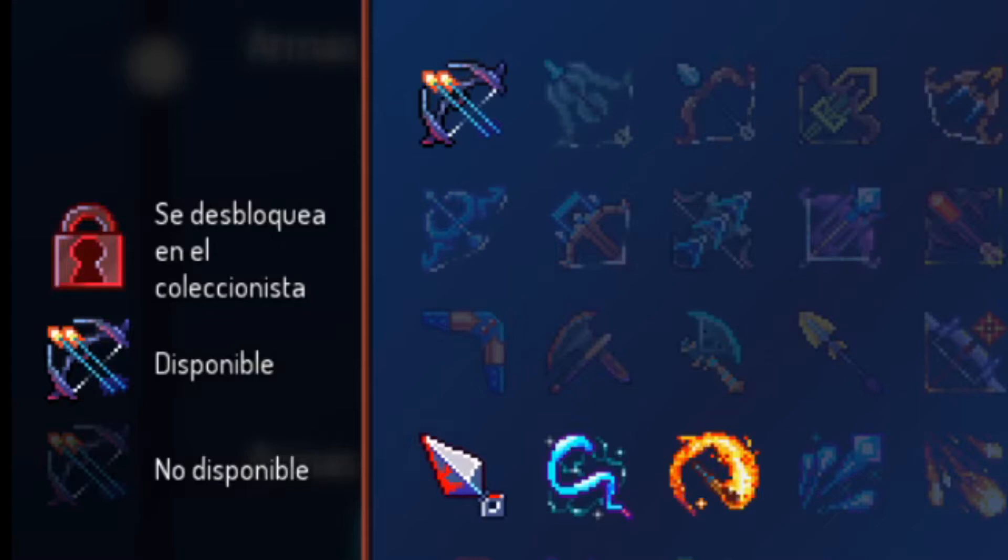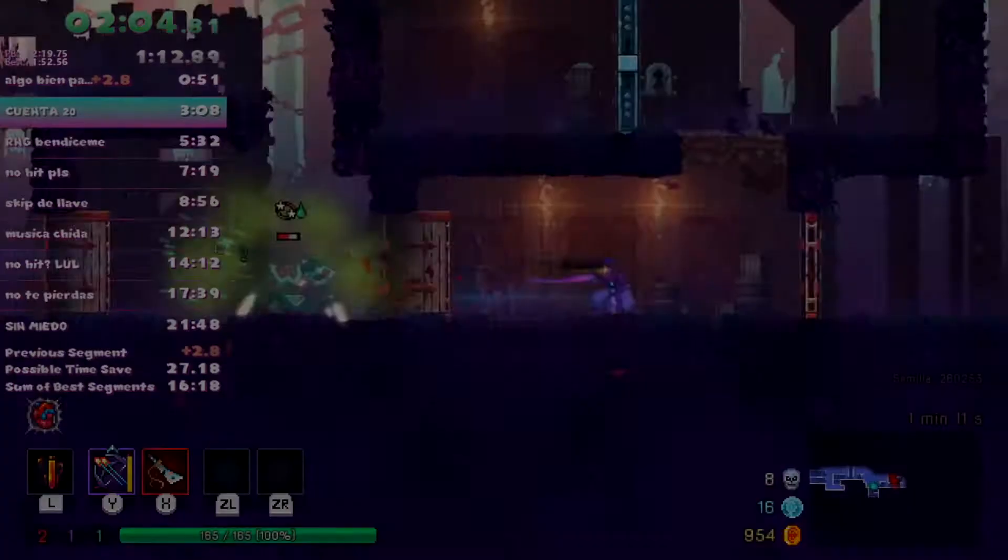Note that these tricks only work with instant cast weapons, which in a fresh file would be a bow, kunais, electrical whip, or firebrands.